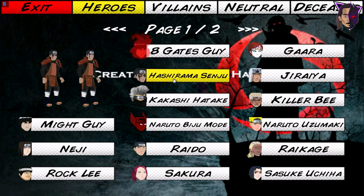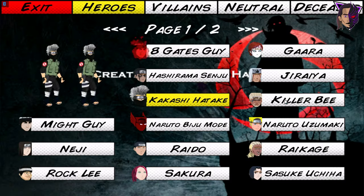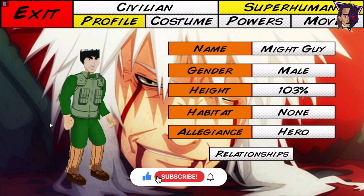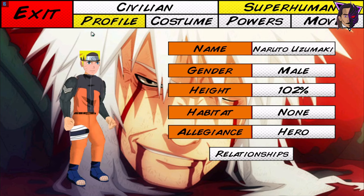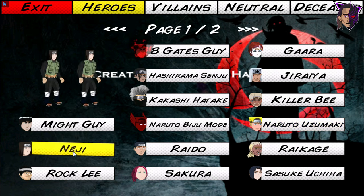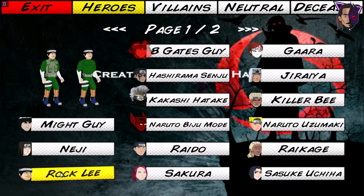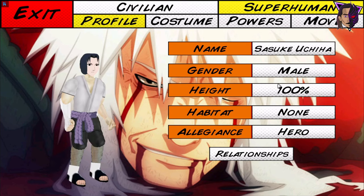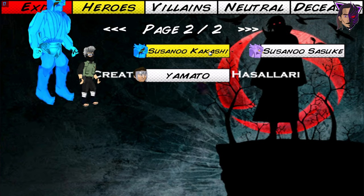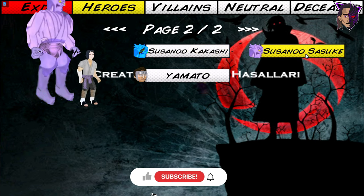Next we have Gaara, Hashirama Senju, Jiraiya, Kakashi, Killer B, Might Guy, Naruto Biju Mode, and here is Naruto himself, Neji, Raido, Raikage, Rock Lee, Sakura, Sasuke Uchiha, and Susano Kakashi — he is pretty big — and Susano Sasuke, and Yamato.